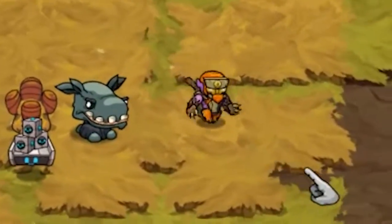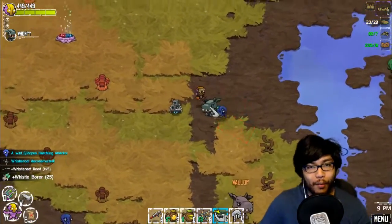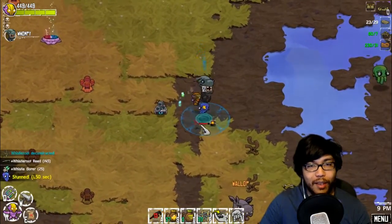Hey guys, welcome back to another episode. My name is Ma, but we are back with more Crash Lines. I was about to farm while I started farming some stuff off screen, until I saw Wallop here. He's part of one of our quests, so I thought I'd start the episode here.